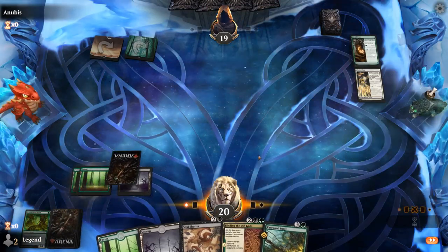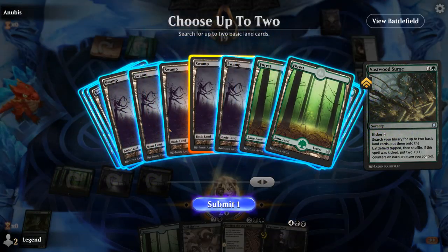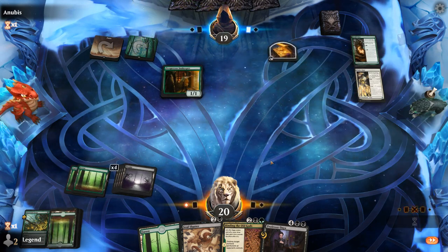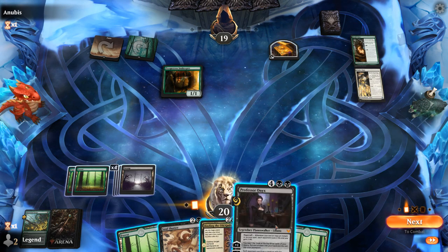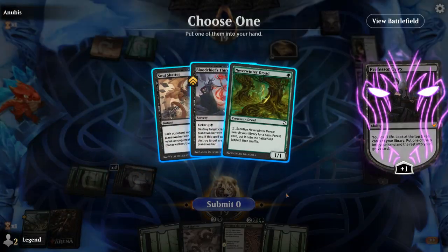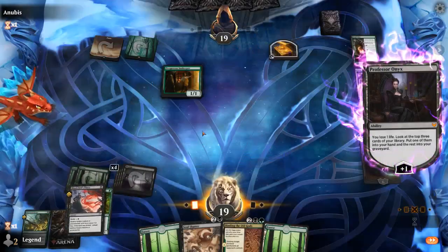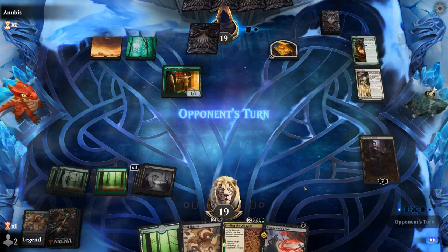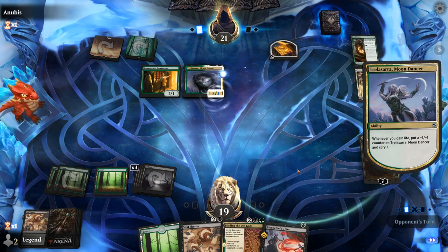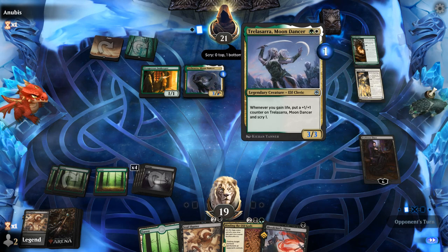Going to ramp so we can Vastwood Surge — Professor Onyx the perfect card to ramp into. Get double Swamp for Vorpal Sword. Professor Onyx plus for now, and I could grab Dryad and play it or grab Thirst for later — I'll grab Thirst. When playing Professor Onyx the decision was to keep up green in case of Dryad or black in case of Thirst. Had two Thirsts left in the deck versus three Dryads, so that's why I went with green. Moon Dancer is definitely worth killing.